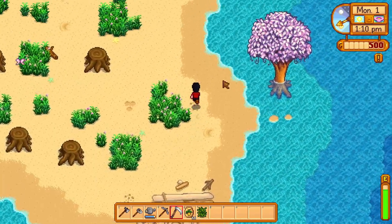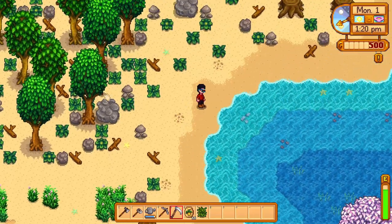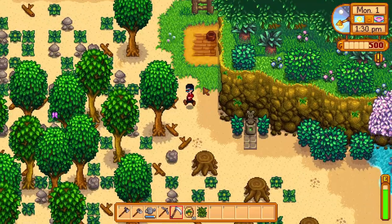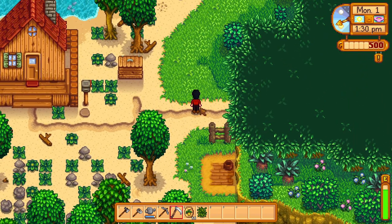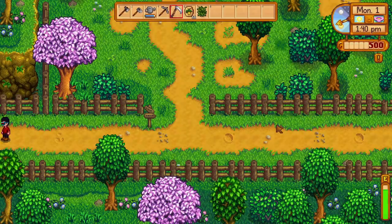Now we can loop back around to the top right of the farm. As you can see, mostly just dealing with a lot of sandy areas. And then we finally get up here to the top right — the little cat slash dog watering bowl. And then here is the right path through the trees where you can go into the town area.